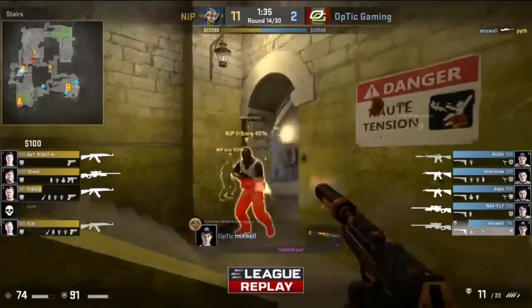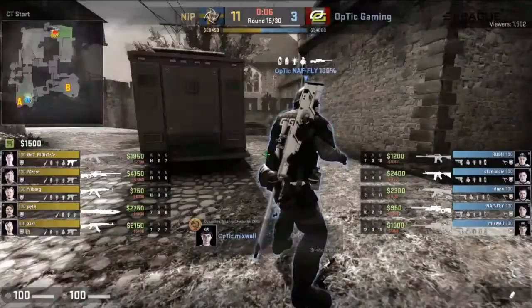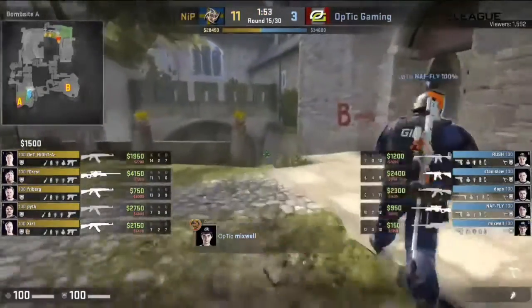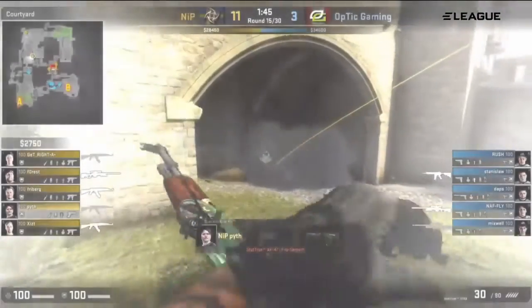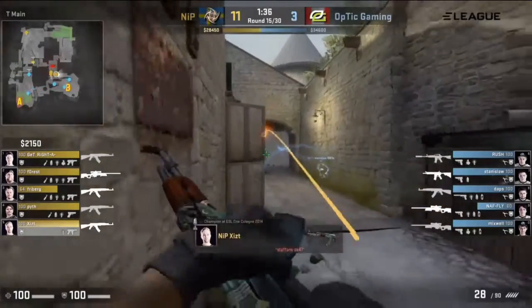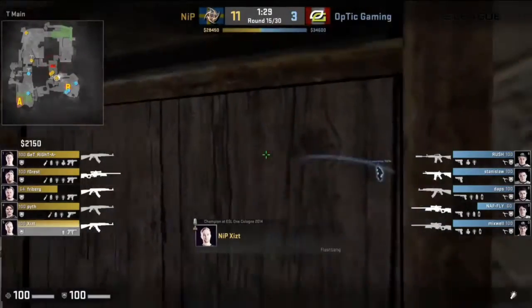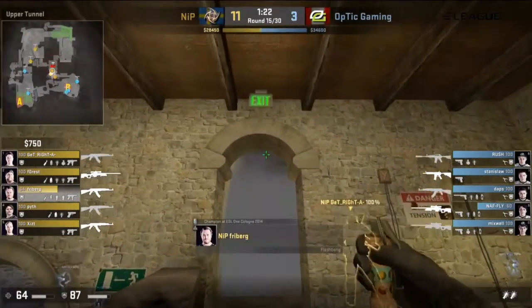But look at the minimap right now — there's nobody near. Daps is the only one sort of halfway close. That's why it's so dangerous. If Mixwell even just trades one for one there, that's it — he's given up so much. But those are the sort of risks you have to take sometimes. I'm excited about that. It is the sign of a player that is going places. You need those players who are capable of the flashy plays, just coming in and chaining kills together, taking control of the round. Don't want to bring up swag, obviously. I get depressed every time I think about it.